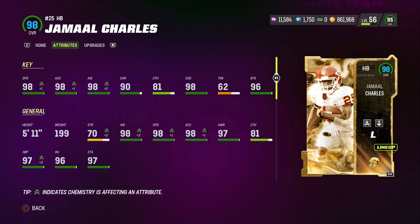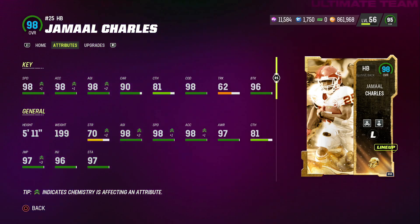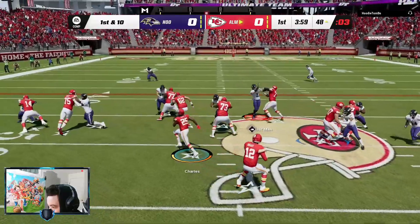Taking a look at his stats: he's 5'11", 199 pounds, with 98 speed, 98 throw on the run, 98 agility, 90 carrying, 81 catch, 98 change of direction, 62 truck, and 96 brake tackle. We're just gonna set him in and run, look at this.